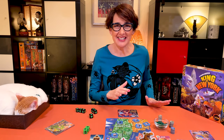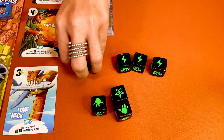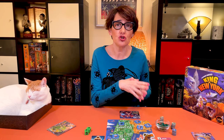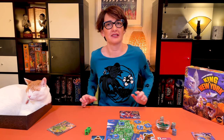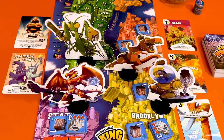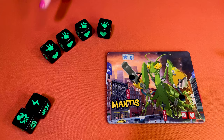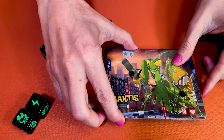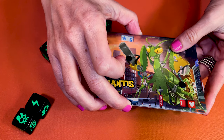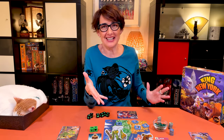Now let's see what you can do with these dice, starting with energy. For each energy you have at the end of your turn, collect one energy cube — you can save them from turn to turn so you can buy cards. When you roll claws, you deal damage to monsters who are either in Manhattan or outside Manhattan. If you're in Manhattan, all the monsters in the four boroughs outside Manhattan take that damage. If you are in one of the four boroughs outside Manhattan, you damage all the monsters in Manhattan. For each claw received, monsters lose one heart, which can be brutal. If a monster's hearts reach zero, they discard all their cards and energies and retire from the game immediately. If you roll claws and there are no monsters in Manhattan, you don't inflict any damage.